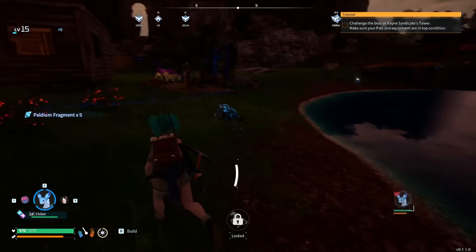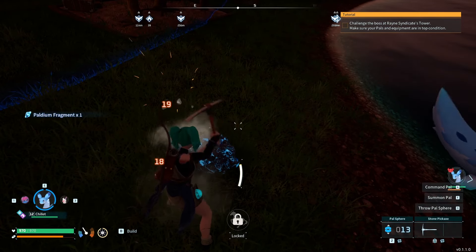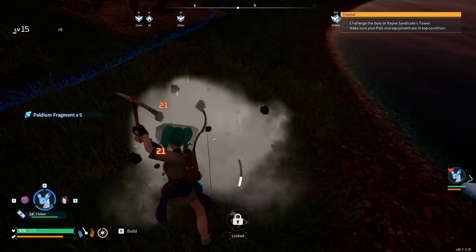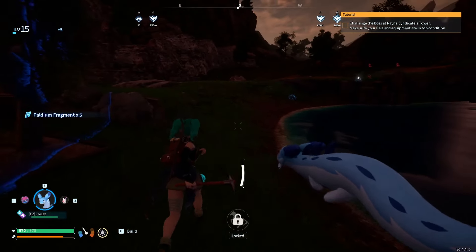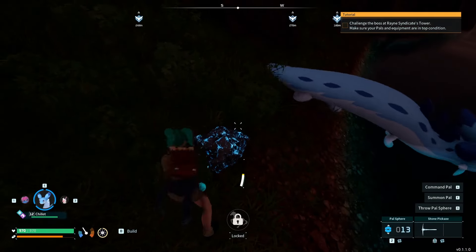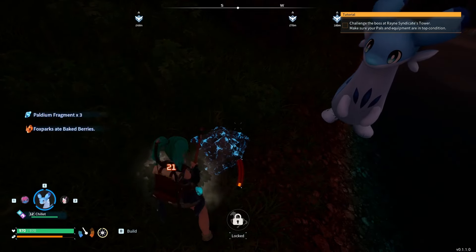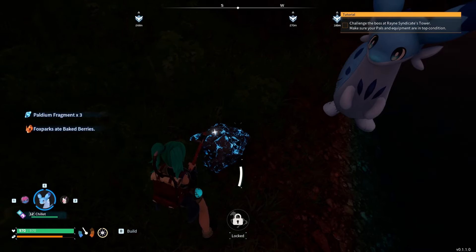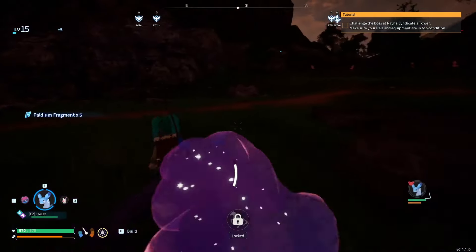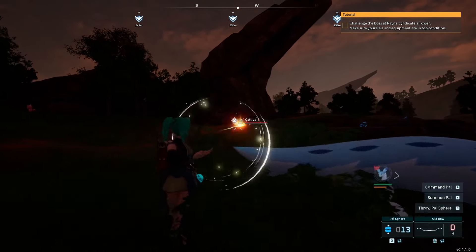Our stone mining at the base is not quite as good as our wood mining with the cat, so I wouldn't mind getting some better mining pals. I do know there are some really strong ones but we're not in a position to go acquire those pals just yet. The other thing we should probably focus on is definitely working our base level up - that's a big thing as well.